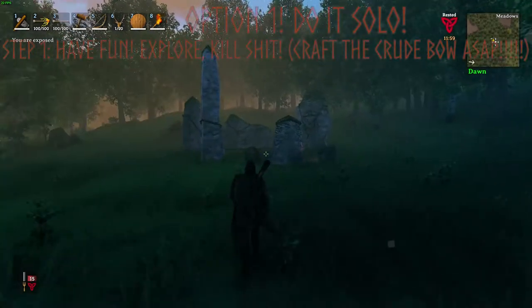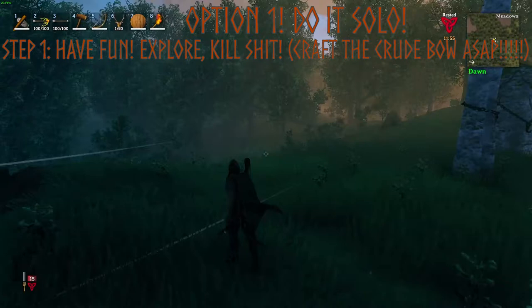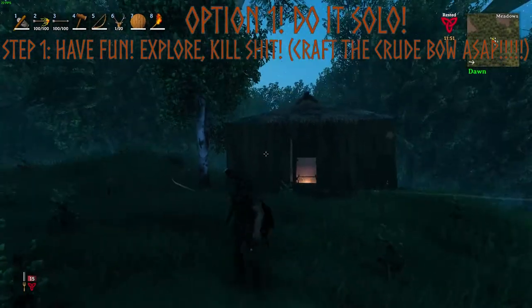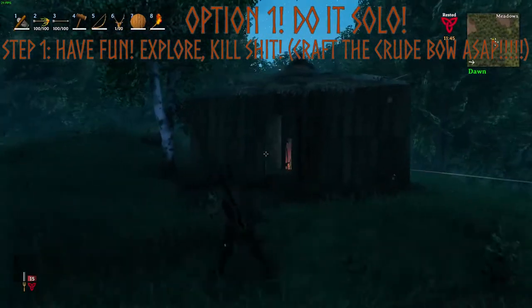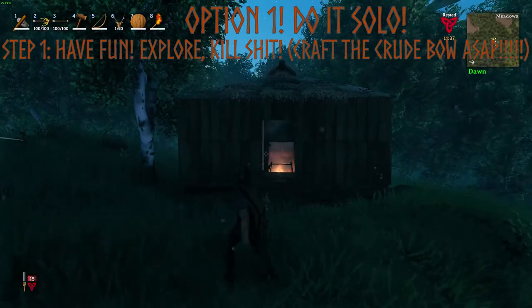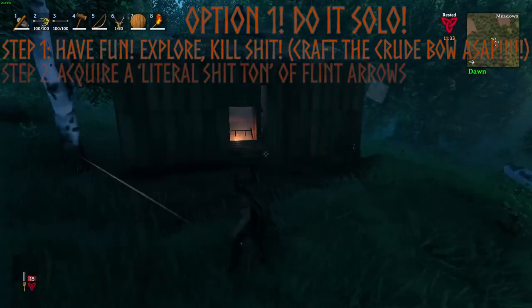Starting off with option one, step one: we are going to want to just get started in the game, grab some materials, craft some basic equipment, get some experience, roam around a little bit and explore, build a small hut or whatever you want to do, and just kind of play the game. That is step one — super easy and simple. I do have a complete beginner's Valheim guide that will walk through all of that.